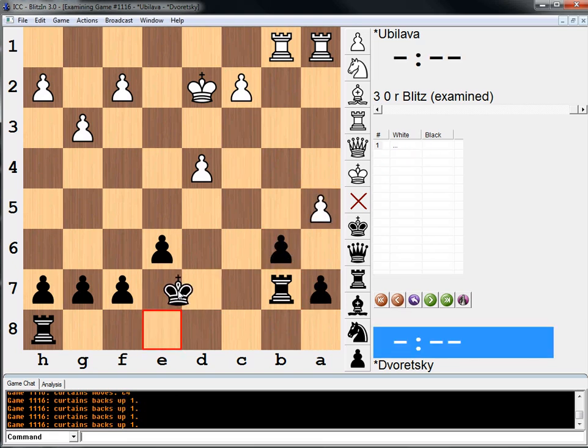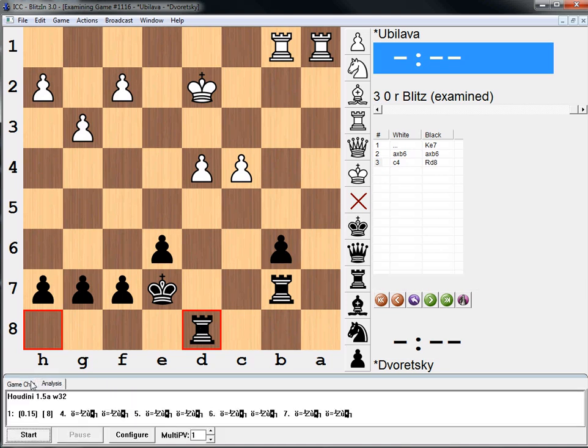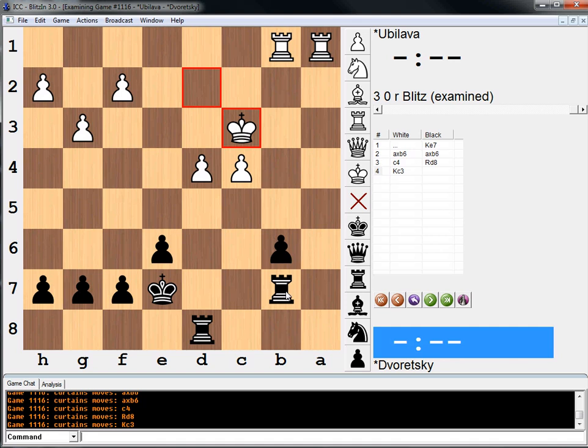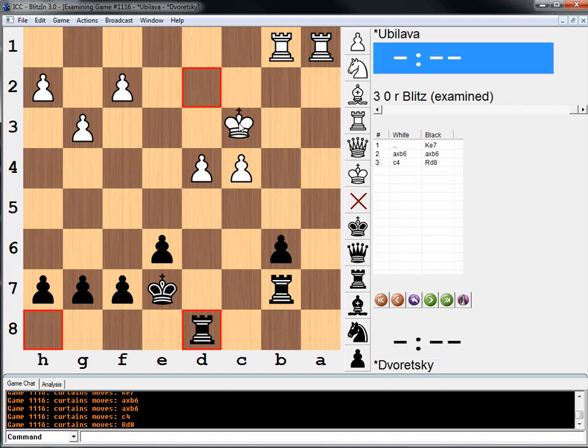Okay, for some reason it says king e7 is the best move, with the idea of rook d8 to d6. Houdini does like king e7 with this idea of rook d8. Then if king c3, rook to d7. Wow — that's amazing, because king e7 is such a natural move. It looked like white was already better there. Very interesting — putting pressure on d4 and combating white's main plan of c4 and c5.